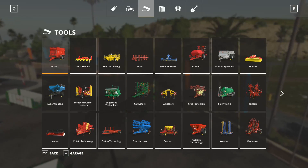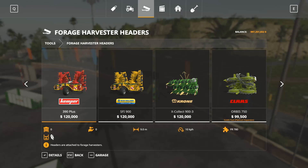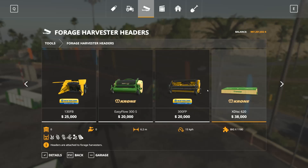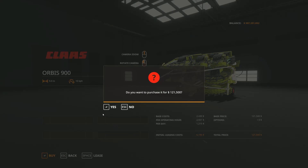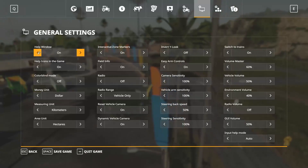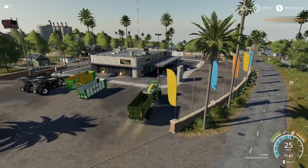We need a corn header, a forage harvester header. We're going to go ahead and take that one — that's the Orbis 900. What about the Krone — that's the biggest one. No John Deere headers — there's no headers for this machine. So I'm going to go with the Orbis 900, which is a Claas header for a John Deere machine. That's not the best thing to do with a John Deere — if I was actually an American and bought this, I would be laughed at.